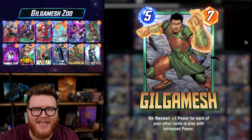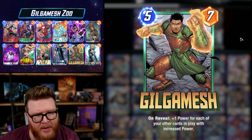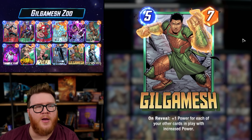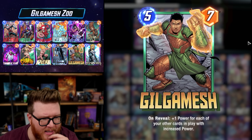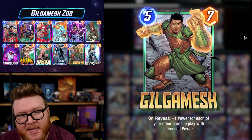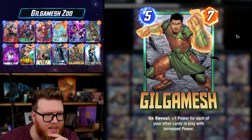Marvel Snap's newest card is Gilgamesh, and this might end up being one of the biggest five drops in the game. I regularly played this for 15, 16, 17 power, which gets it into the upper echelon — the Ronins, the Devil Dinosaurs, some of the Darkhawks — as one of the biggest possible five drops, often even bigger than six drops. You're going to play Gilgameshes that are bigger than your opponent's Red Hulks, which certainly feels very good. But much like those other big five drops, he does need some help and synergy to get there.